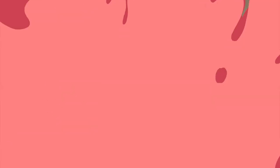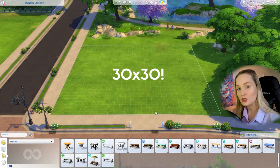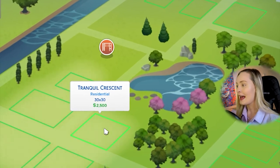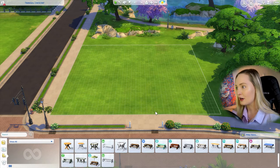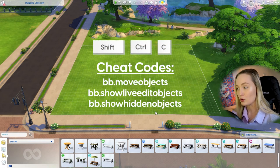We're in the game now. We're going to start by opening any 30 by 20 tiled lot — I've chosen Tranquil Crescent in Newcrest because it's compatible with anybody who has the base game, so you can open up this exact lot to follow along. The very first thing we're going to do is put in our cheat codes, because we'll need them to move objects freely around the map and access the debug menu.